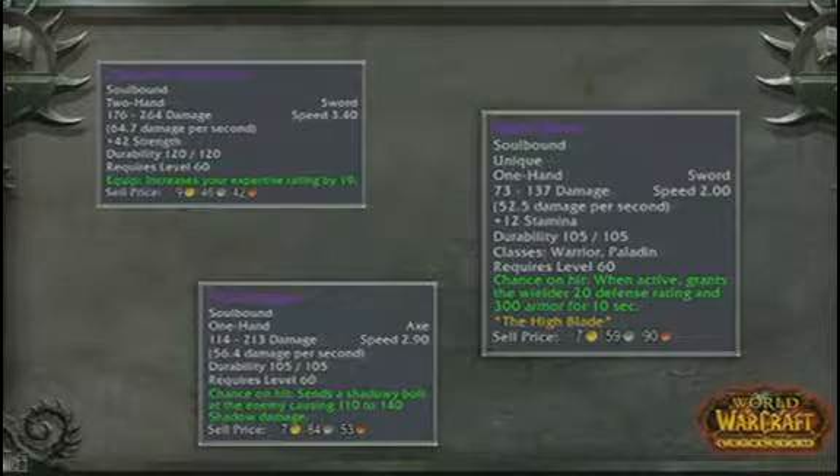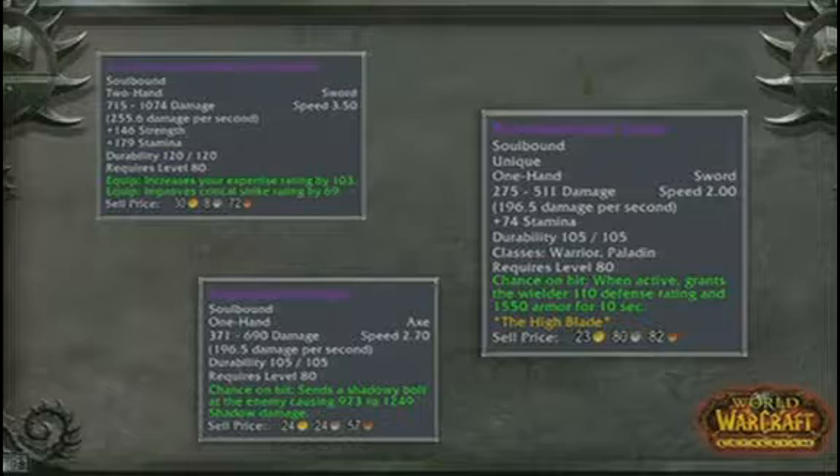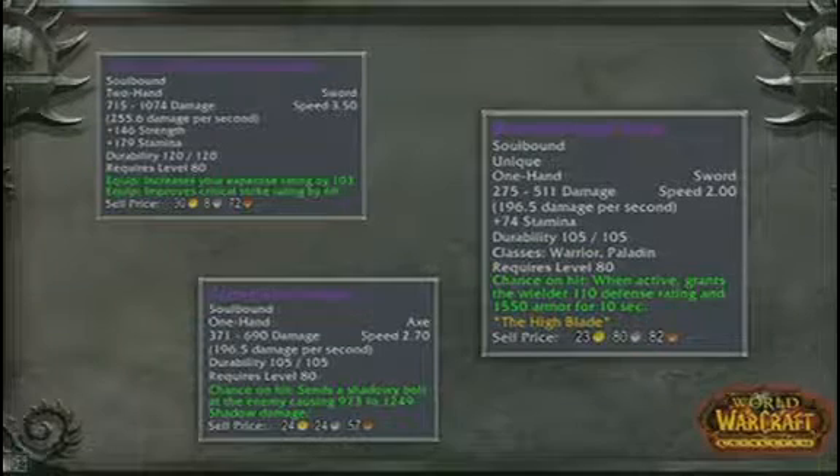Here are a couple weapons dropping off Onyxia. The Obsidian Edgeblade originally dropped from Molten Core, but we've taken some of that loot and put it on Onyxia to fill out her tables — she originally only had two weapons that dropped. So we've got Quel'Serrar, Deathbringer, and the Obsidian Edgeblade, and here are their new versions dropping from the updated Onyxia. You can see they've been massively upgraded. We really wanted to make sure people would come back and experience this encounter, and the loot is definitely going to do it.